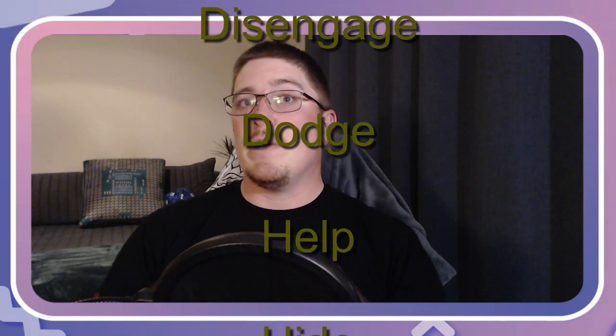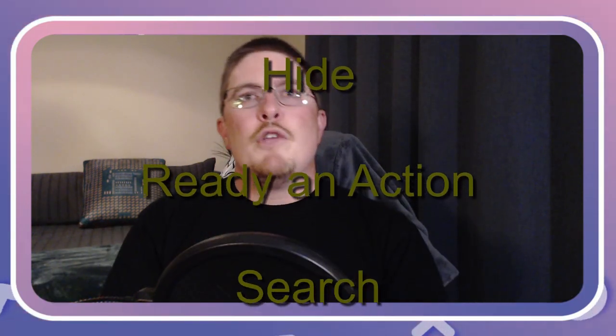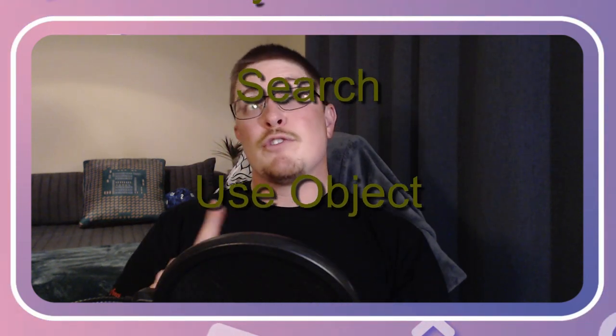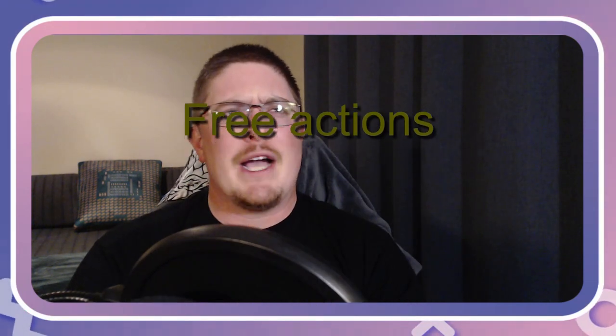Help gives advantage to someone else's roll. Hide — you become out of sight, out of mind. Ready — you plan to do something specific if something you planned for in advance happens. Search — you look for something, or use an object that has special requirements. Bonus actions can be used as specifically stated for an attack, spell, or other action, but not as another main action. Free actions are anywhere from item interactions, like pushing a button or pulling a lever, to picking an item up as you run by.